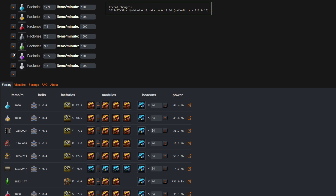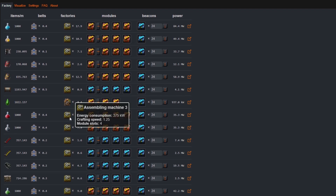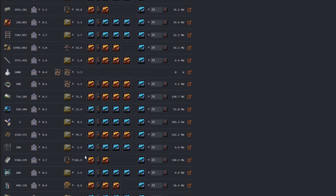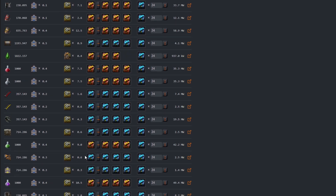To the top left, you'll notice I already have some pre-filled items — in this case I was looking to calculate 1,000 science per minute for all of the sciences. But if you wanted to calculate something else, like 1,000 red circuits per minute, you'd go to the add new item tab — the plus sign — type in the value in the right column, and the middle column tells you exactly how many assemblers you need to produce that item. All of the information below is a breakdown of all the assemblers, rates, subcomponents, and modules. It can be overwhelming at first, but there are ways to simplify it.